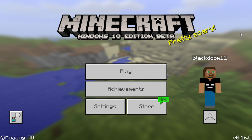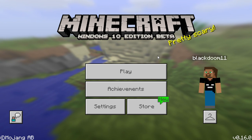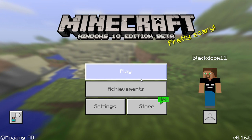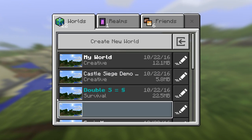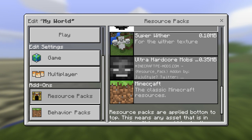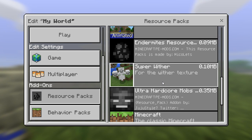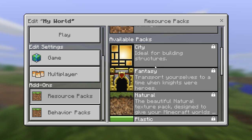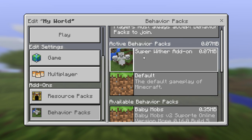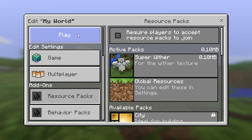Hello everybody, this is BlackDubberJone9 here and today we're back on Minecraft Windows 10 Edition Beta doing another add-on. This one's gonna be called the Super Wither, also known as the Wither God. We've installed the resource pack and the add-on pack, so we're gonna play — three, two, one, go!